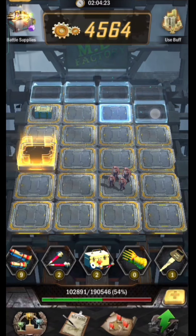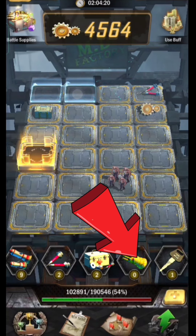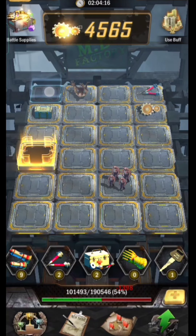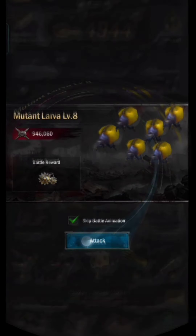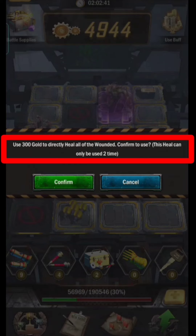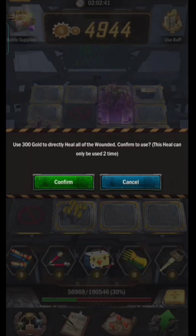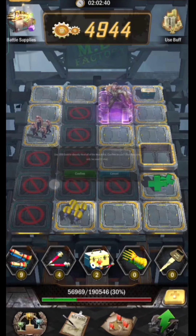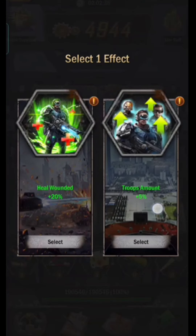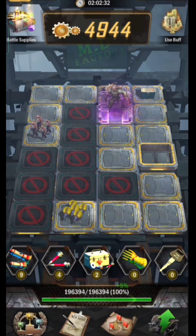To heal wounded troops using gold, don't be in a hurry. As long as you can still beat the monsters, keep going until you are defeated. After you are defeated, then it's time to use gold to heal all wounded. As you can see, with only 300 gold everything will be healed. So it doesn't matter how many troops are wounded — the cost remains the same at 300 gold — and you can only do it 2 times. That's why you shouldn't rush and should use it after many troops are wounded or you can no longer fight.